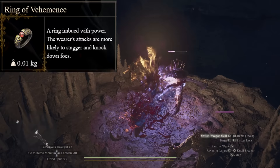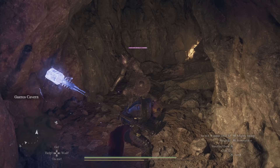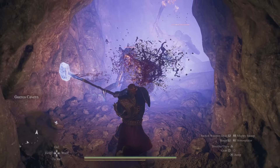Combined with the Ring of Vehemence, which increases your chances of staggering and knockdown even more, you will hit like a train — straight knocking their socks off. There's just something so satisfying about that tingle of lightning with every swing.